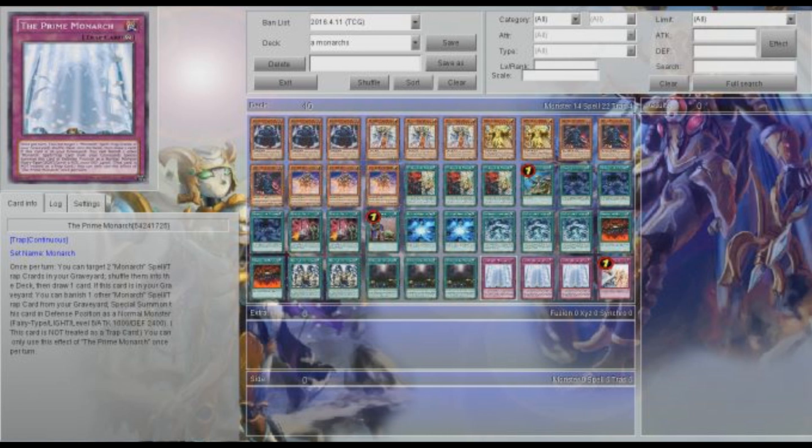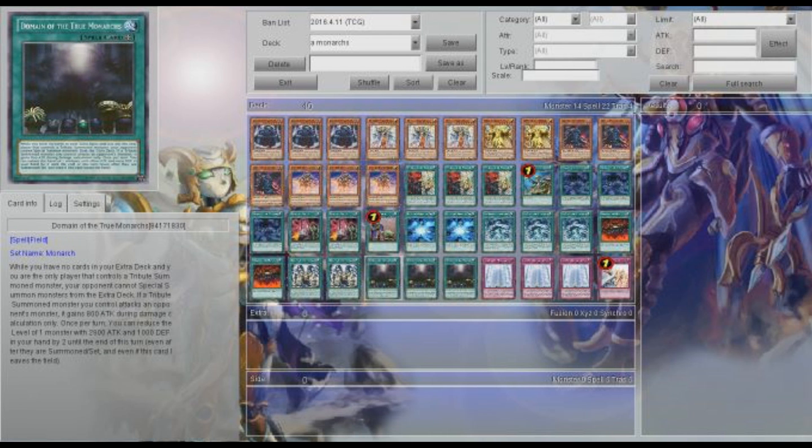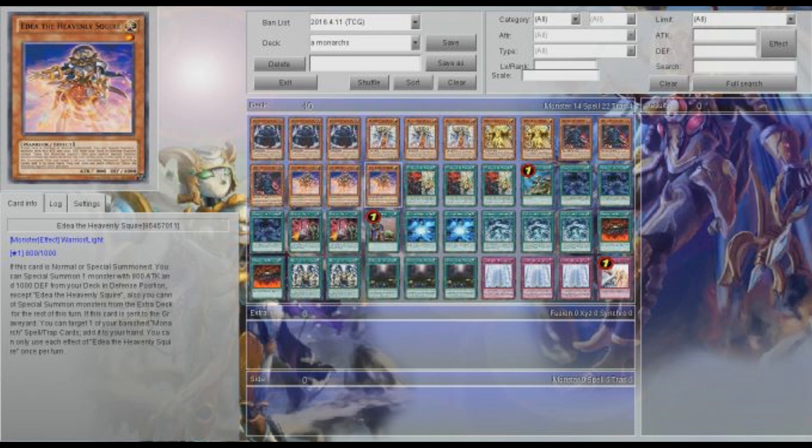It makes it so you can't deck out, which is pretty nice because this deck can go pretty fast. Like if you're going into your 4th or 5th turn, you might be running out of cards if you've opened up decently. Having Prime Monarch — putting in two more cards and then drawing two during your opponent's turn and then during your turn again — is just so strong. And you're putting in cards like Stormforth and Domain, so you're putting in the cards that really hit your opponent.